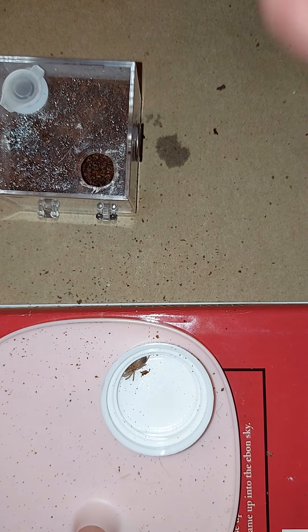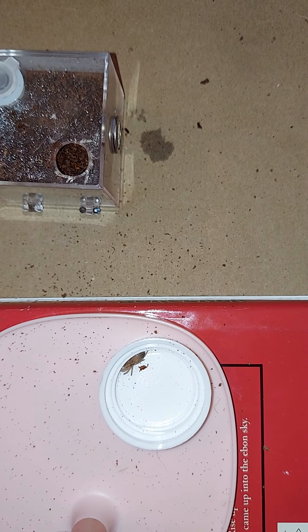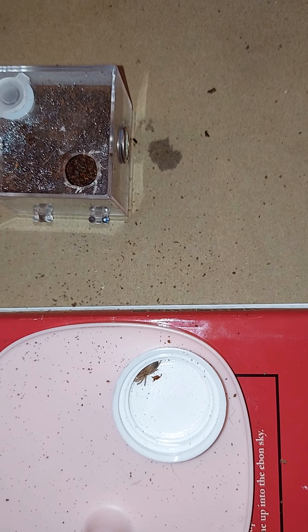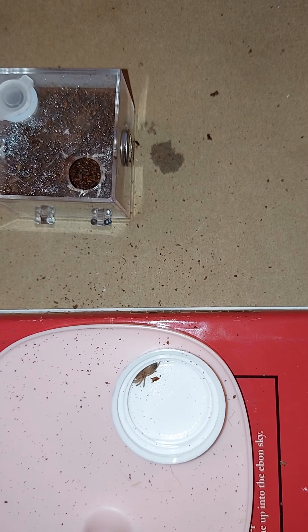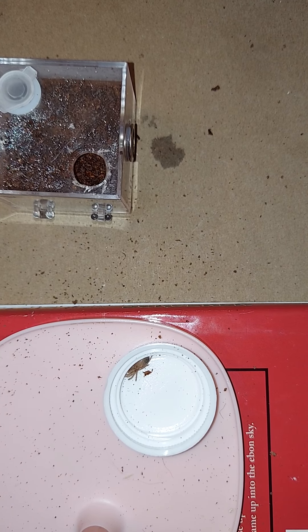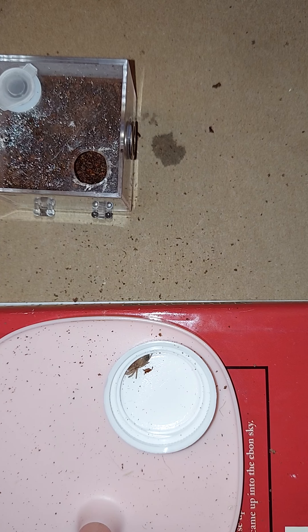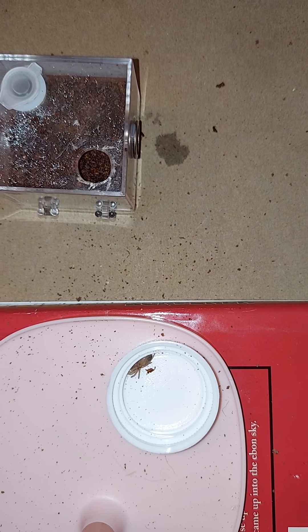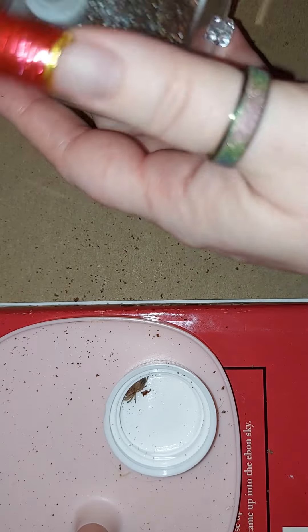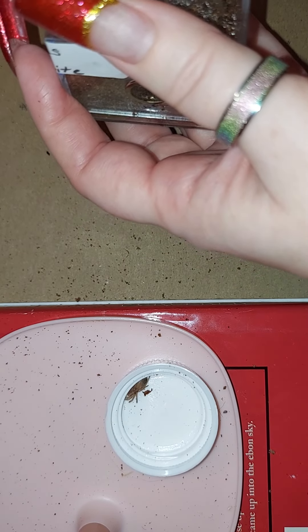Darn it — I put the leaves away like a dummy. Oh wait, I got one here that I can use. There we go. I think this will be good — we'll take one and two, there we go. Now we've got a leaf to put in there for her so she can use the burrow.